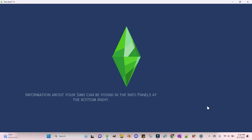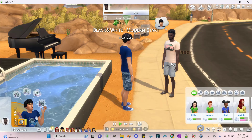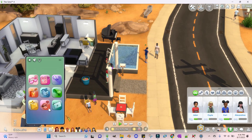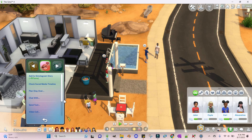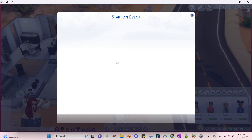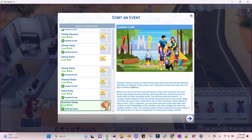Everyone going to this camp is already in this household, but you can get kids from different households — however you want to do it. While I was testing the mod I had everyone in the same household. We're going to go ahead and start the social event now. This is for people who want to plan, create, and run their own summer camp — it's not for people who just want to send their kids without going with them.